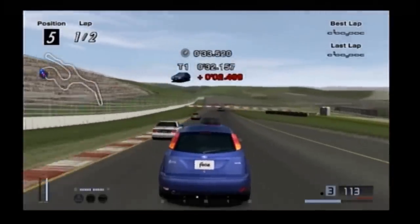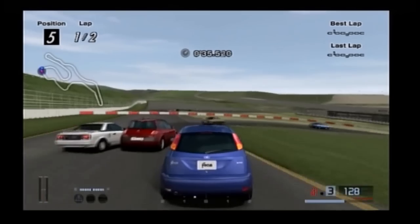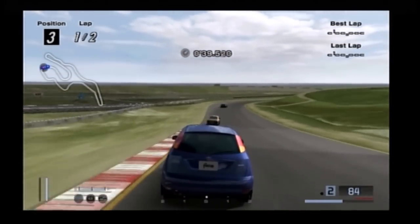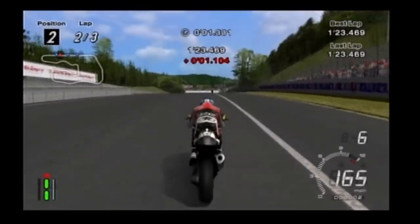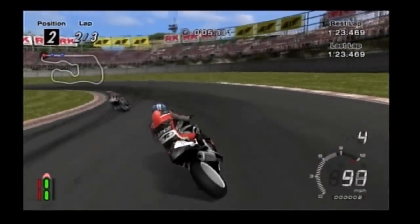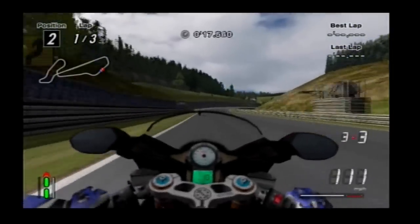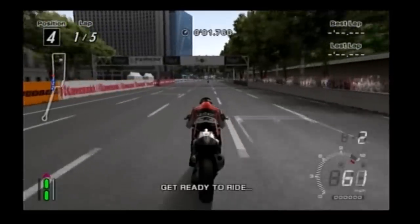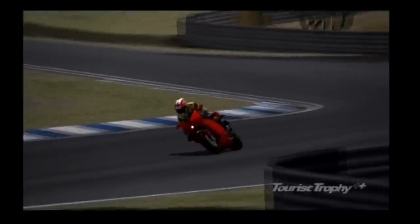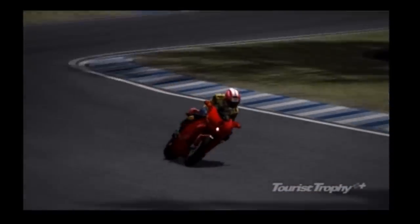In the Gran Turismo series up to that point, they had only five opponents on the track, which even back then sounds pretty small. But why did Polyphony have to put only three opponents on the track? And on the first set of events, there's only one opponent. Not only this, but you're like 10, 20 seconds behind first place at the start. But it's not gonna matter that much because this game is really easy by Gran Turismo standards.